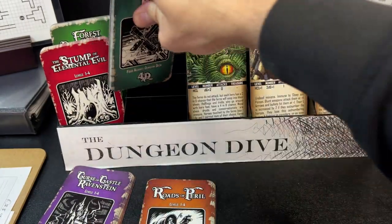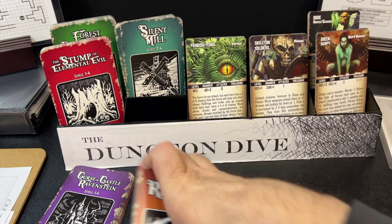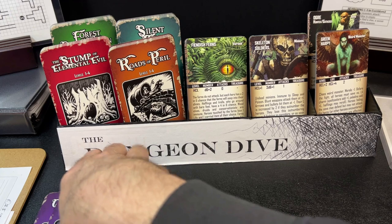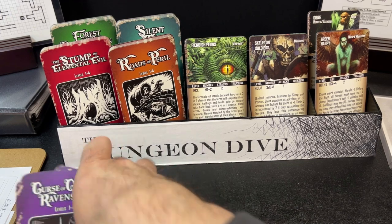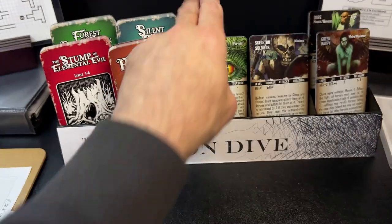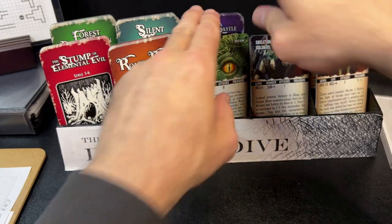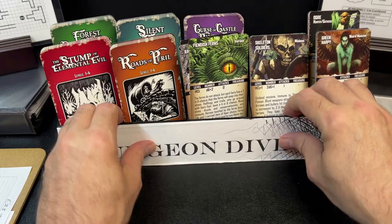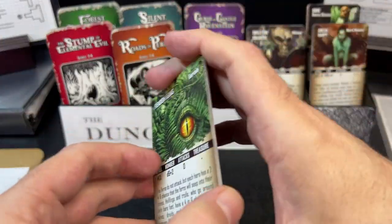The special rules for Silent Mill mention dusty cellars — flour in the air means re-roll any four result on attack rolls while underground. There are different ways to go underground in this adventure. I really like these card packs a lot. I'm hoping they develop more. I think there might be one I'm missing, but I'd really like to see more of these card adventure packs, since they fit thematically better together.